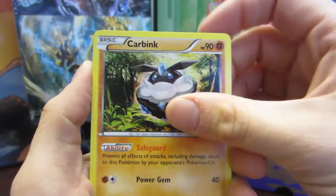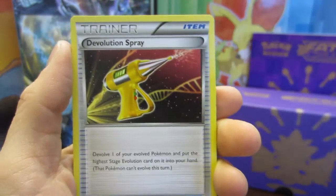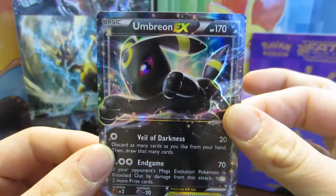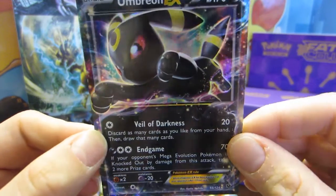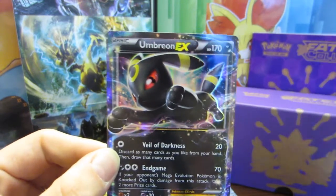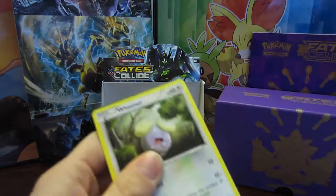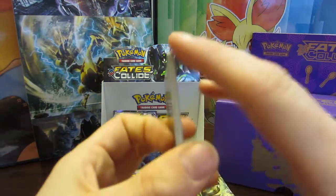Pack four: Deerling, a Carving, Fennekin, a Cloyster with Shellder, Riolu, an Omanyte, a Devolution Spray — I think that's the first time I've seen that — Wormadam, Pokemon Fan Club, and... Umbreon EX! Yes! Oh my god, it's an Umbreon EX! I'm getting all the Evolutions in this set — I'm so happy! If I can just pull the Umbreon Full Art, that's it, I'm done. As of the making of this video, I do not have an Umbreon Full Art, so I'll definitely have to buy that card eventually.